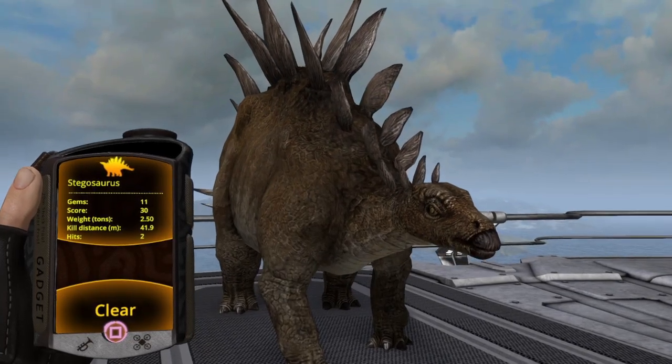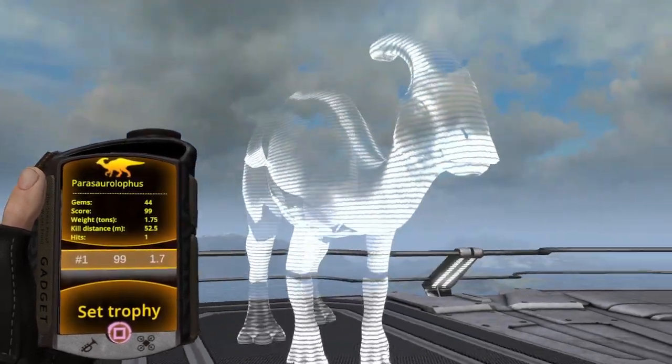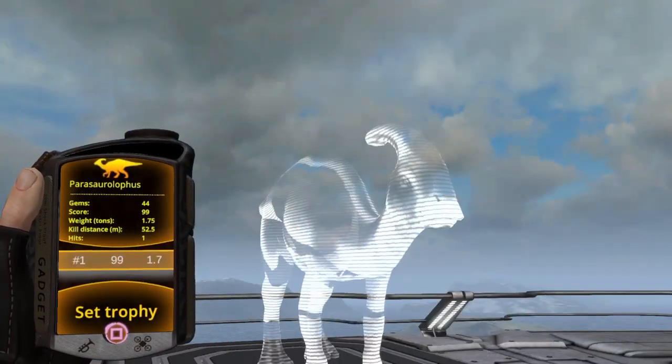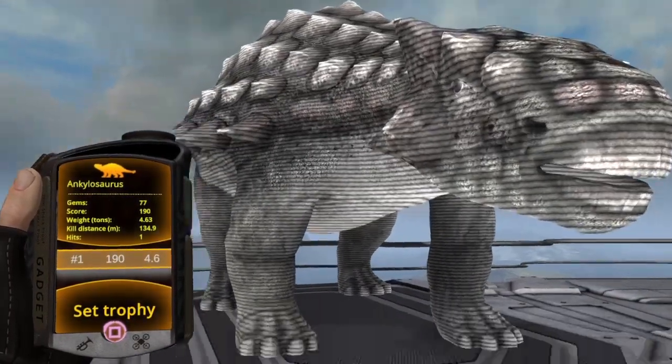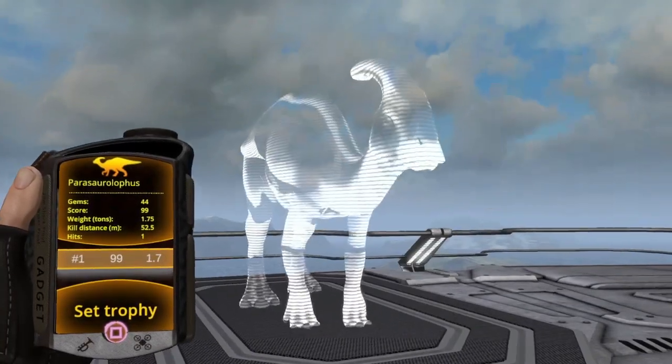I also noticed a strange glitch in the trophy room where if you scroll past the Stegosaurus on a trophy mount, you can't scroll back to the Stego — you can only go as far back as the Anki. Although I think this glitch resets once you exit the trophy room and come back in.